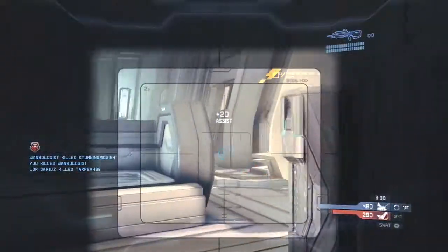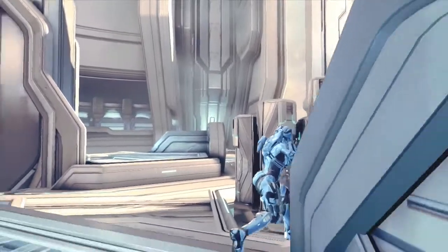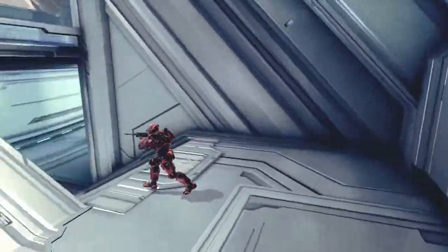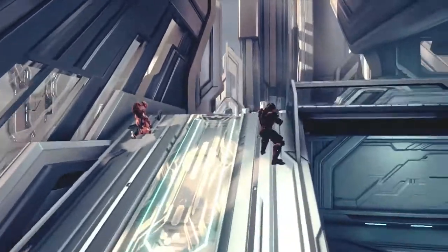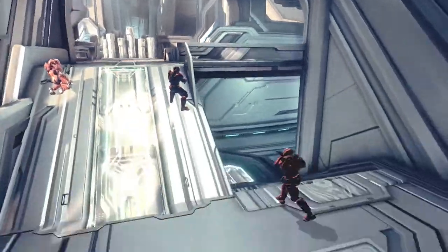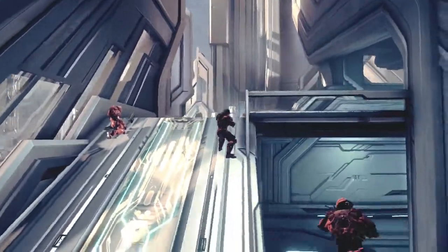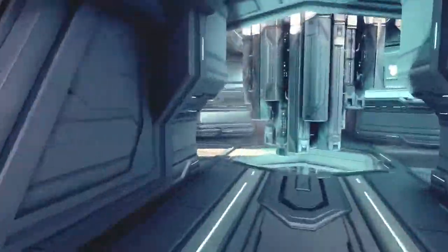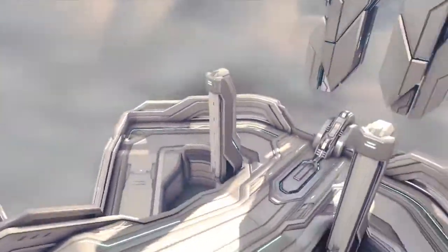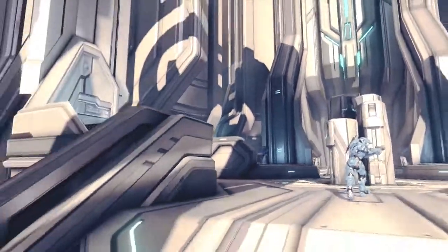This is where I start doing extremely well. This is an excellent place to check the opposite enemy spawn — they're rarely looking down this crack right here. What's really strange is that everyone who spawns here will run up this ramp. If someone is using this top center strategy against you, the best way to counter it is to go down. Don't ever go up, because that's literally what everyone does and you're so predictable. Go down through the bottom and come up behind them.